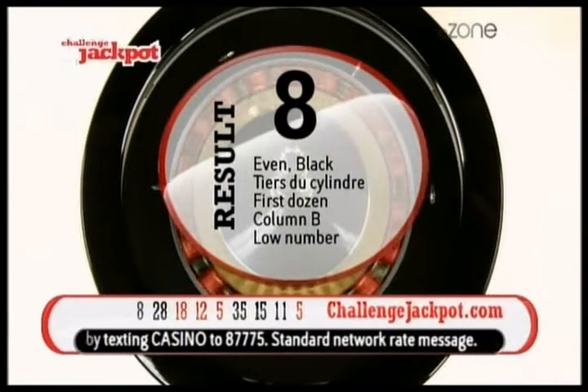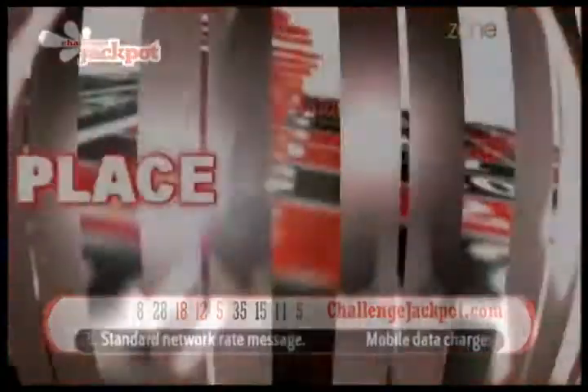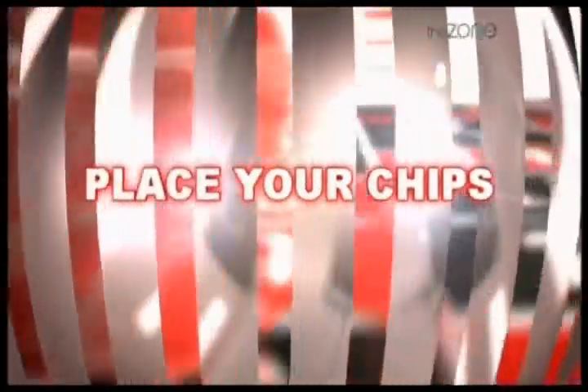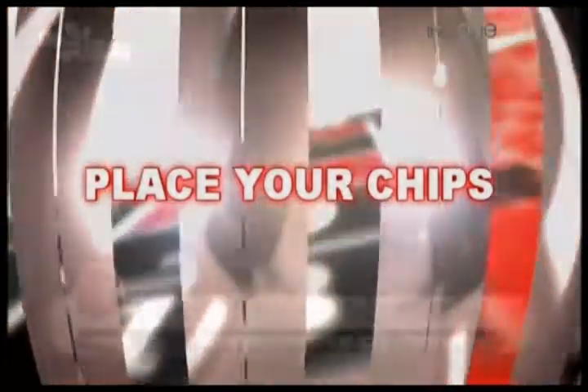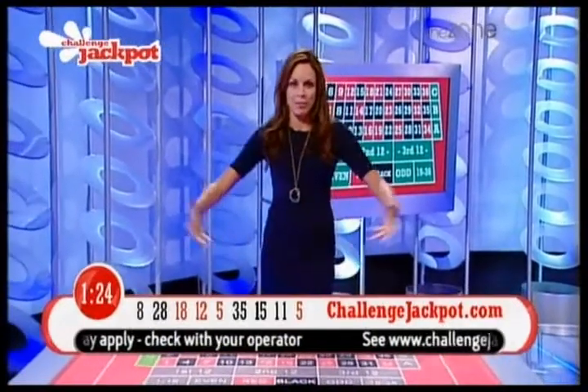Number 8 is even and black in the tier section, first dozen, column B and a low number. Place your chips everybody — one and a half minutes on the clock to get your bets in and confirm your choices before the next spin commences.